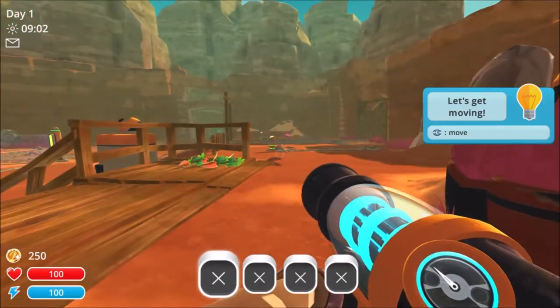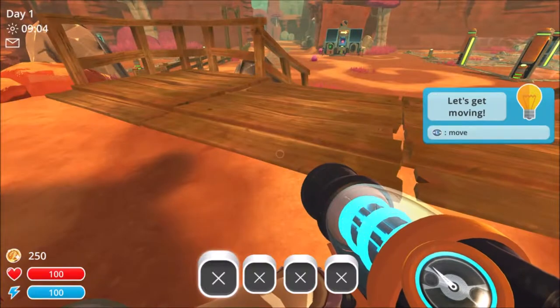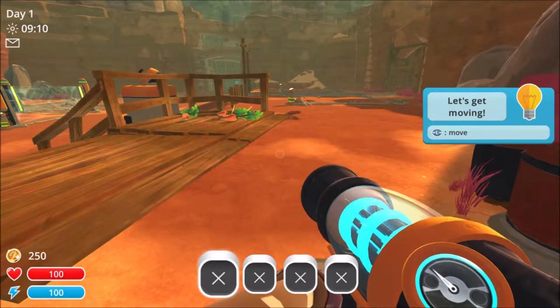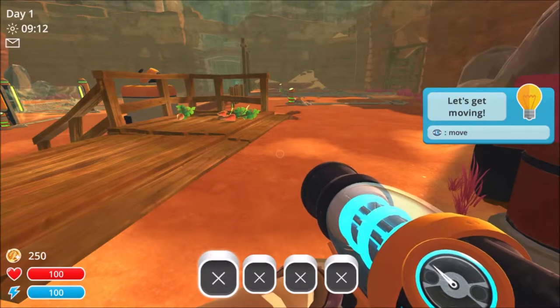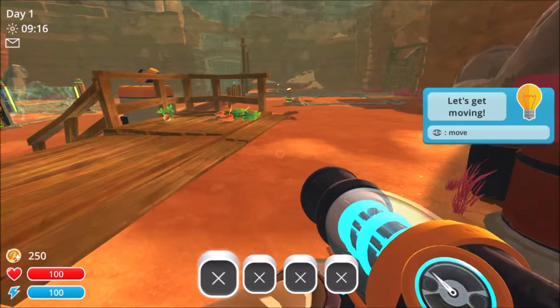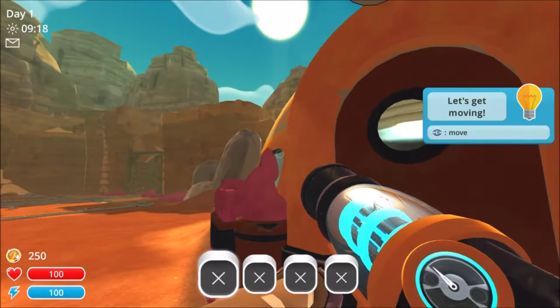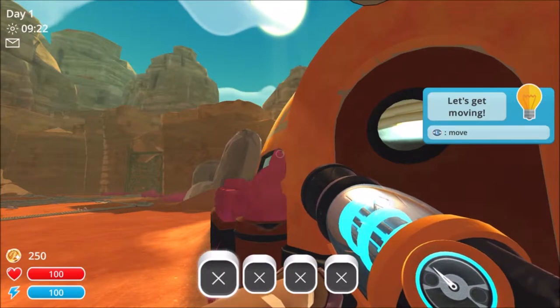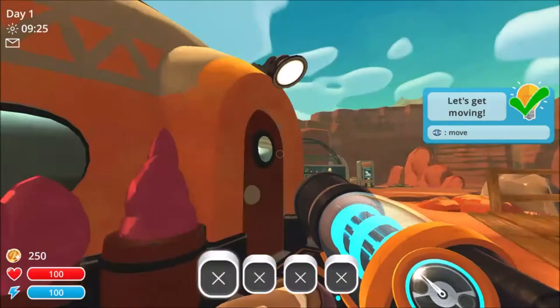Hello everyone, BlueBear here and welcome to Slime Rancher. It's actually not fitting on my screen fully, I'm not sure how I can change that. But it says day one, I think, and the time is 9:18. Oh, that's cool. There's a time, there's a day. We can move, activate.